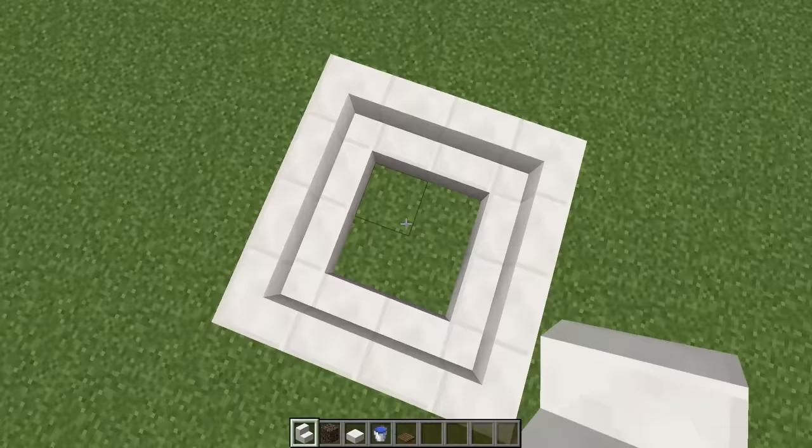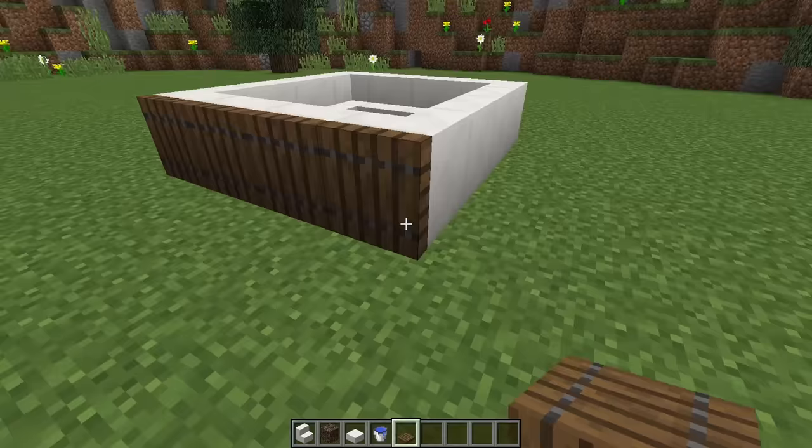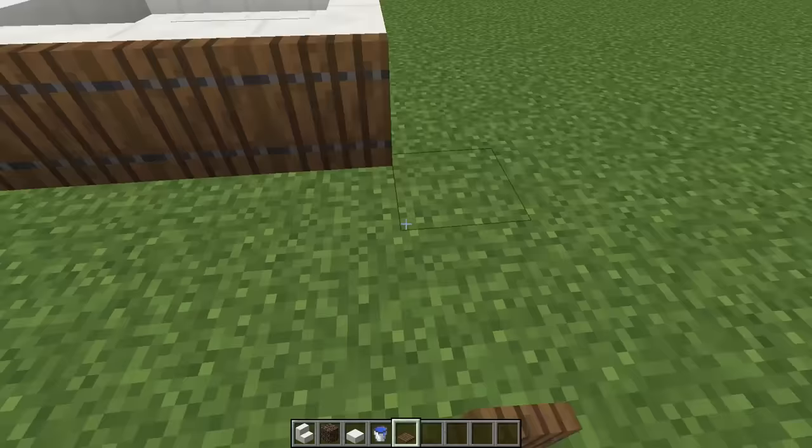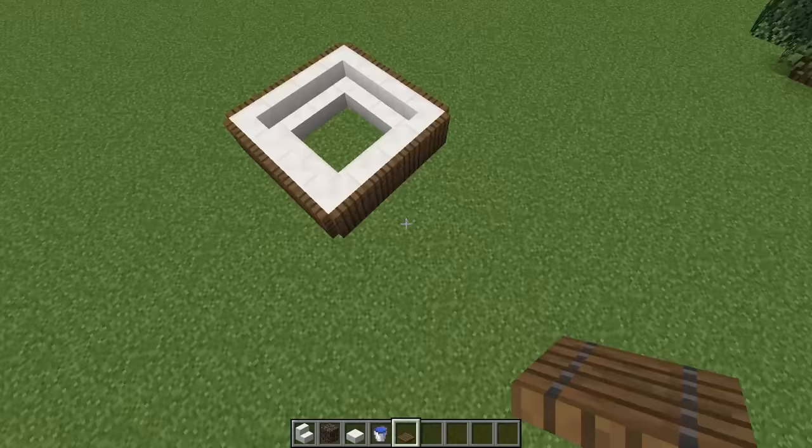You can make this any shape you want — I'm just going for this size right here. Now we need to get our spruce trap doors and put them around the outside of our hot tub. All of the features we're using today are new 1.13 features. You can use the current snapshot or wait until 1.13 is released, and once we've done that, we get this cool-looking realistic frame.